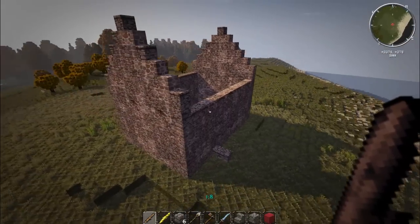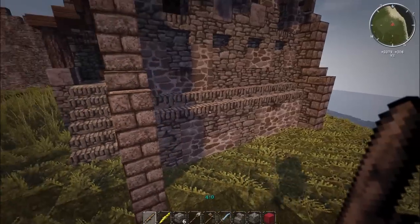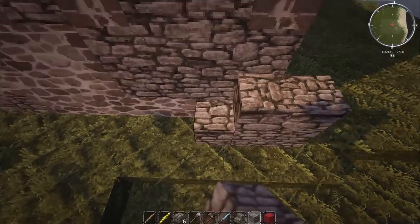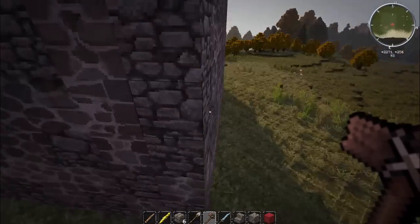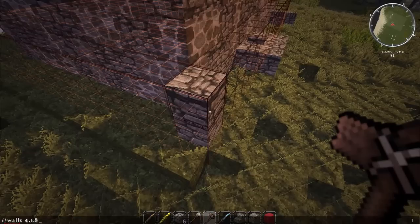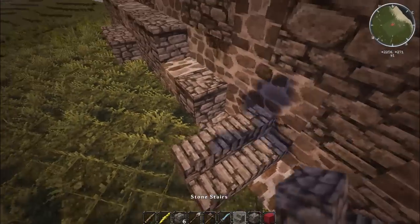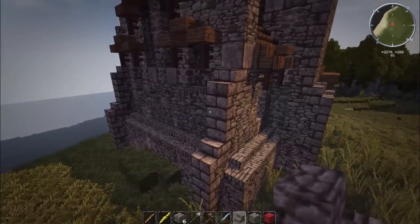That gives us the main structure. Now we need to put a two-wide wall skirt all the way around. It gets cut off at the stairs but otherwise goes all the way around. Using WorldEdit, we go from the bottom corner — slash walls, four and 1.8 — and then cut off the excess. The stairs will go there but we'll do that later.